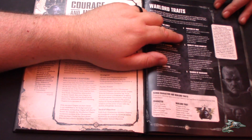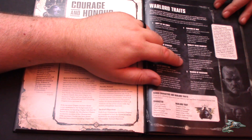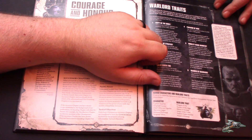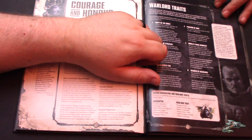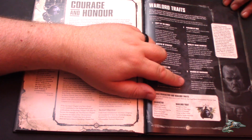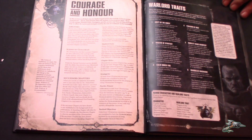You've got Paragon of War — any time you roll a to-wound roll of six, you inflict one mortal wound in addition. You've got Nobility Made Manifest, which gives all friendly infantry and biker units within six inches of the character heroic intervention — that is now Bobby G's set Warlord trait. And then you have Warden of Macragge, which is Marneus Calgar's — you can perform heroic intervention within six inches instead of three, and you can move six inches. Both are solid.